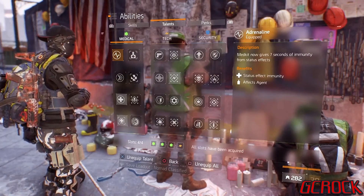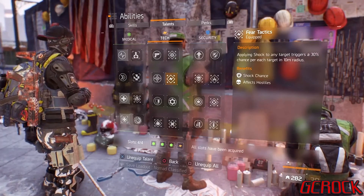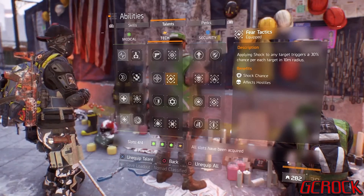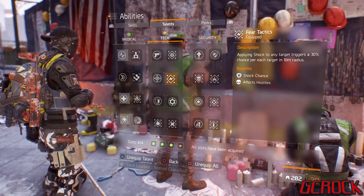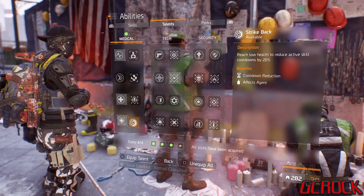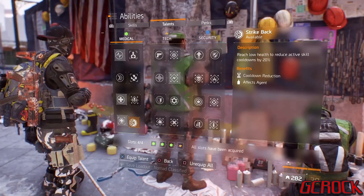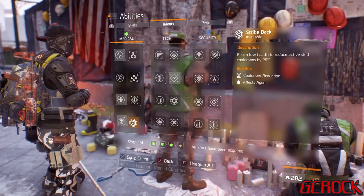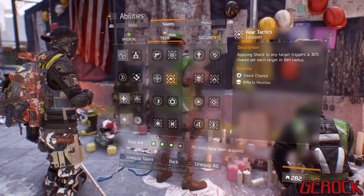The final talent I use is Fear Tactic — applying shock to any target triggers a 30% chance for each target in a 10-metre radius. That's because I'm using a shock turret, so I want to shock as many people as I can. If there's a group of enemies close together, there's a 30% chance the shock on one player extends to another. If I wasn't running a shock turret, the other talent I would use here would probably be Strike Back — reaching low health reduces active skill cooldowns by 20%, which would help get my immunizer box back faster to give myself some health and get out of trouble.